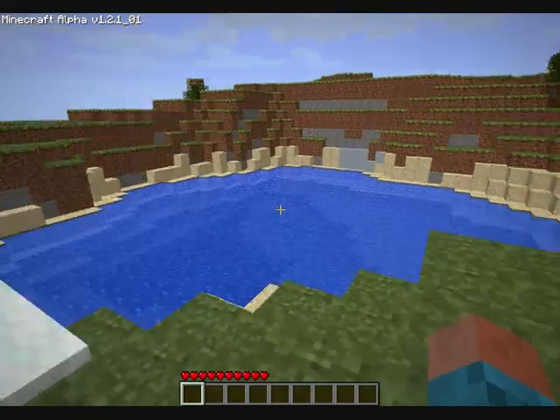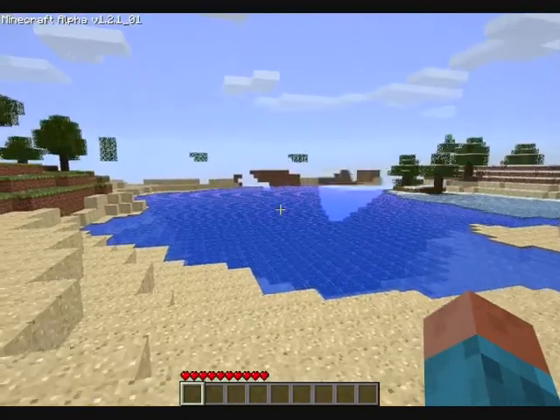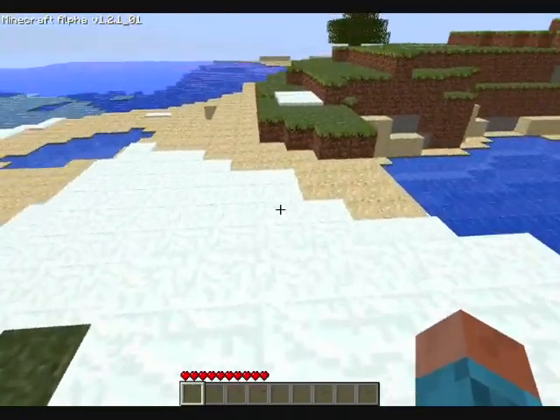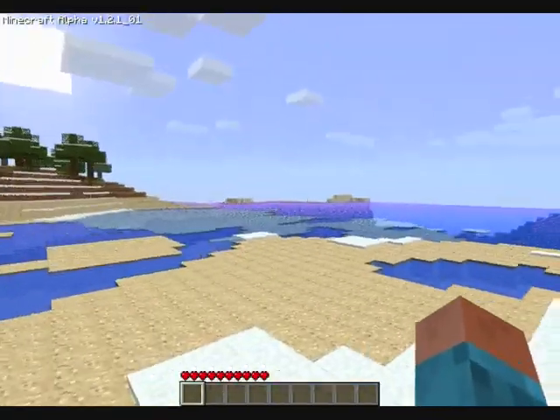We will be starting in a random generated world. It's got snow, beach, water, sun, nice and warm — and then snow and ice right next to it. Look, ice, warm water, ice, warm water. How random is that?